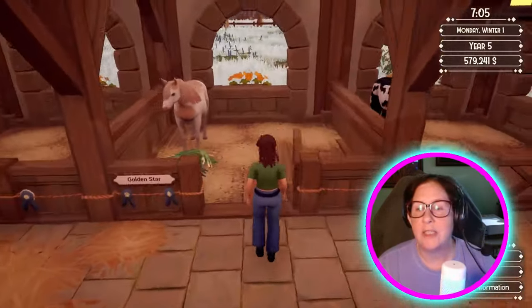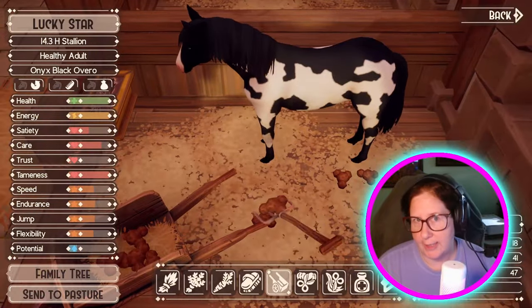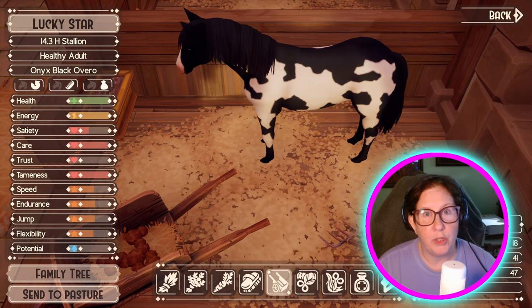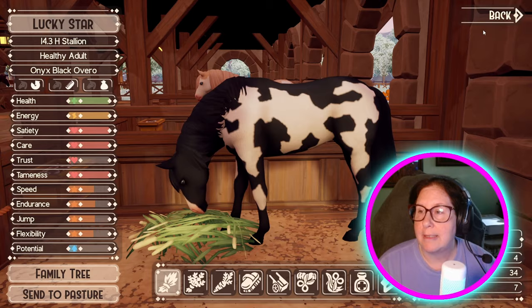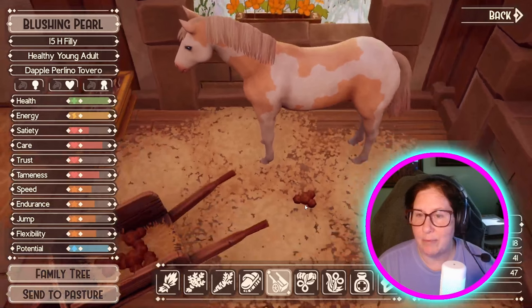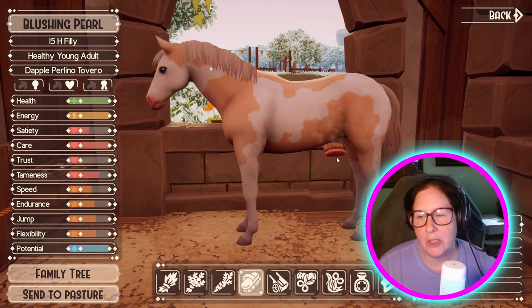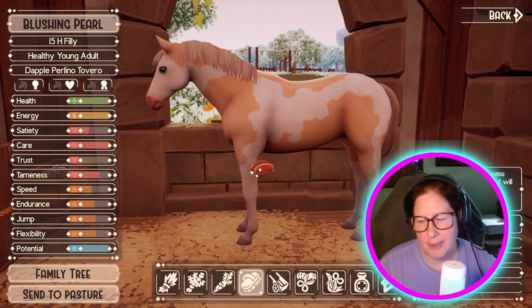Sadly, to get a Pintalusa, you can only breed a Tobiano with an Appaloosa cross. For some reason it doesn't work with Overo — I would think it would be either of the paints, but that's just me. He has such a cool pattern. And she is still at 74% tameness — a little vixen. Unless Eloise has fixed something with tameness, it used to be that whether you trained them or just rode them around, within a day they were at 100%. But this one, not so much.